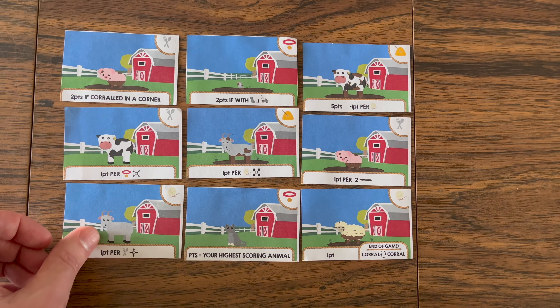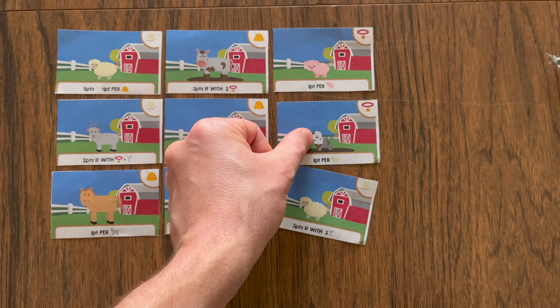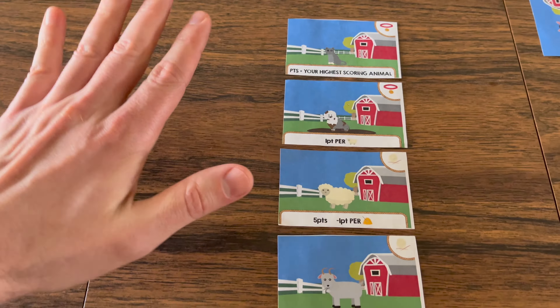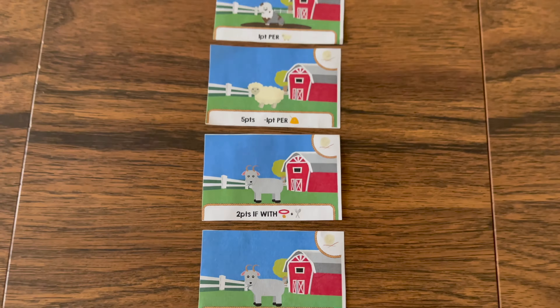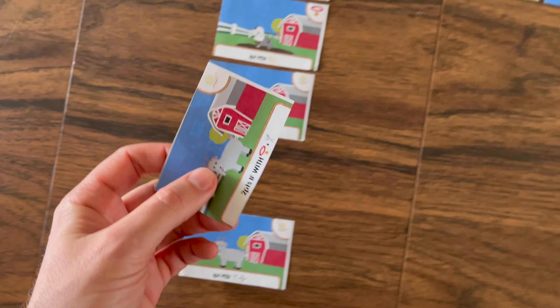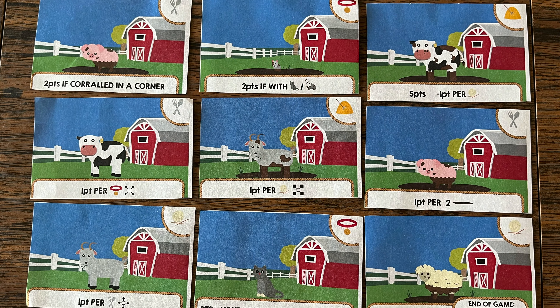There are 18 cards total, so each player will have 9 cards at the end of the game. Whenever you can't form a barn deck with 2 cards, instead of taking a barn action, players will choose any of the available yard cards to add to their corral until each player has their 9 cards. Players then score points from their card scoring abilities, and whoever has the most points wins.